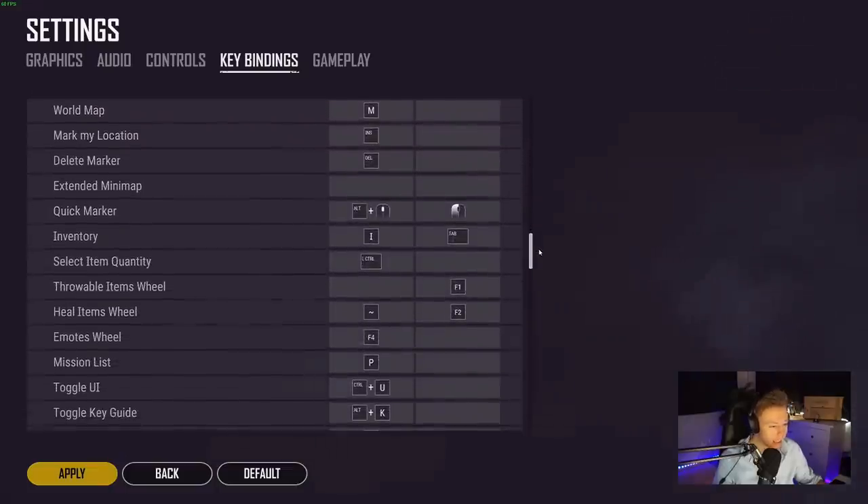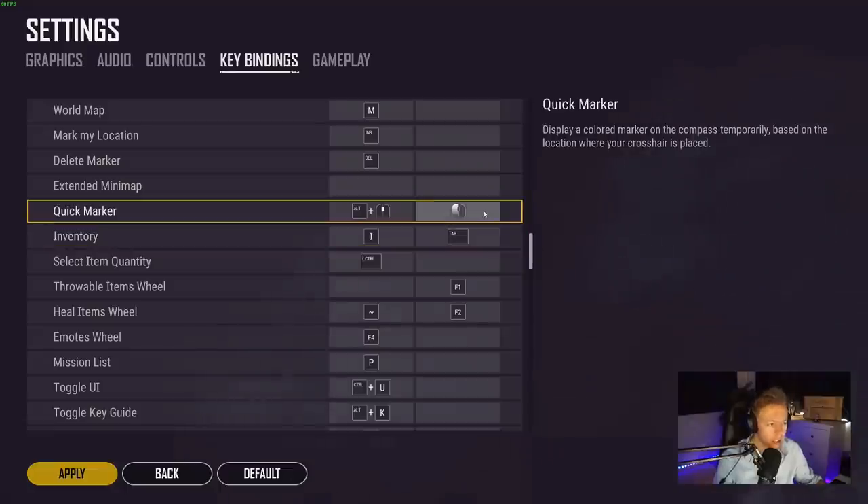In my UI settings, the quick marker is what I want to mention. When you shoot in a direction and have this bound to Mouse 1, it will automatically place a quick marker on your compass in the direction you're shooting. This makes it so much easier for your teammates to know where you're shooting — get your entire team to set this up and it will make it much easier to assist friends when they're fighting someone.